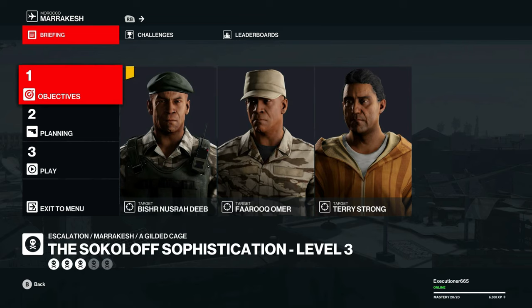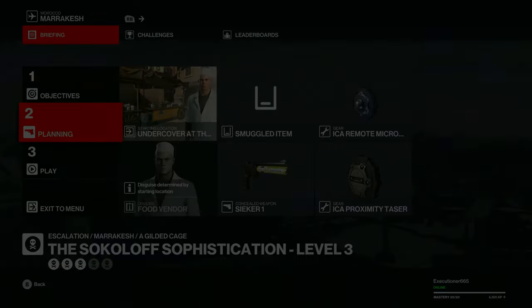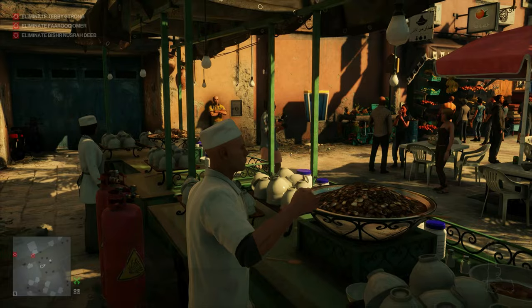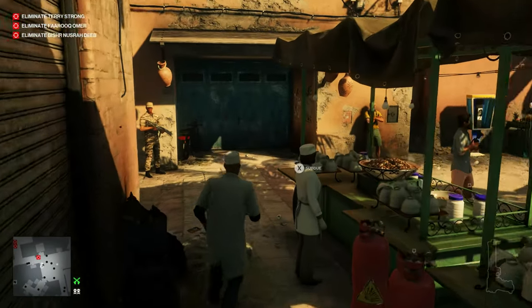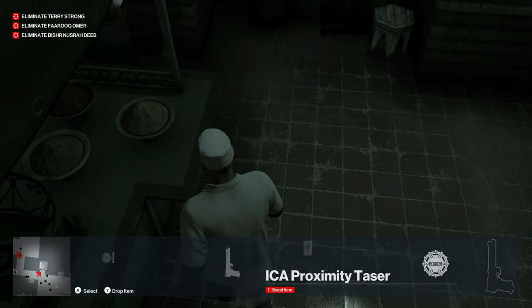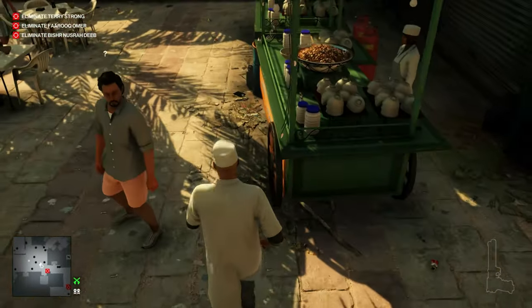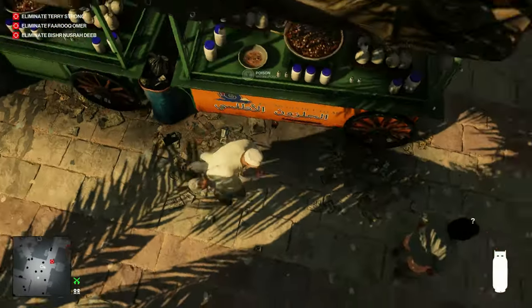Now for level 3, we add a third Military Soldier target into the mix. We'll take the same loadout. The Military Soldier will be the one that's actually talking to the shopkeeper. We'll run into this maintenance closet once again and toss down the Proximity Taser, then come back out and grab our propane tank.